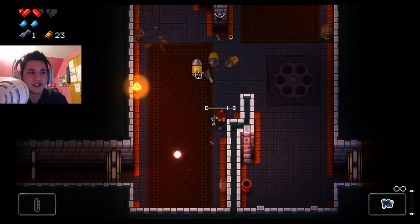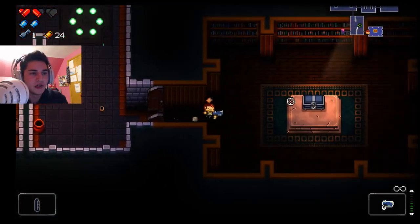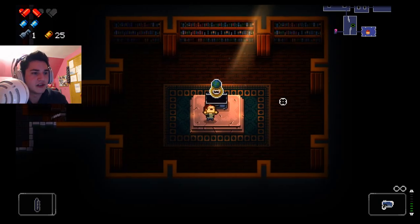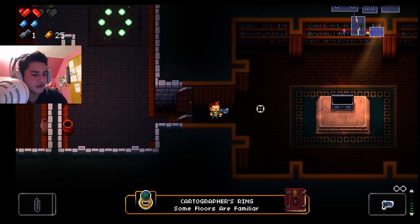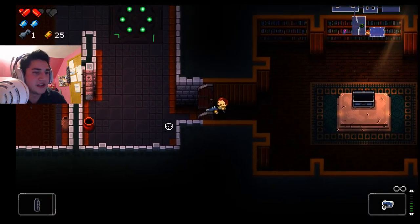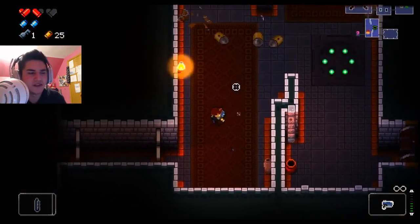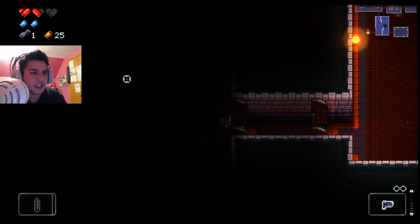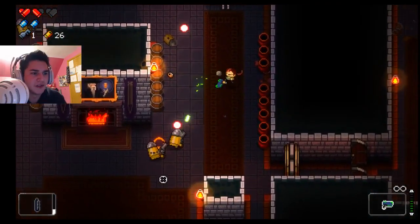Let's just — one second. I turned it down ever so slightly. I wish that was a key. We can conserve keys by using the lockpick, even if it's a big chest. Unlocked — Cartographer's Ring. Some floors are familiar. I've never seen this. Sometimes reveals the floor — the gungeon is unmappable, but it was not always so. So it basically just sometimes gives me the entire map.